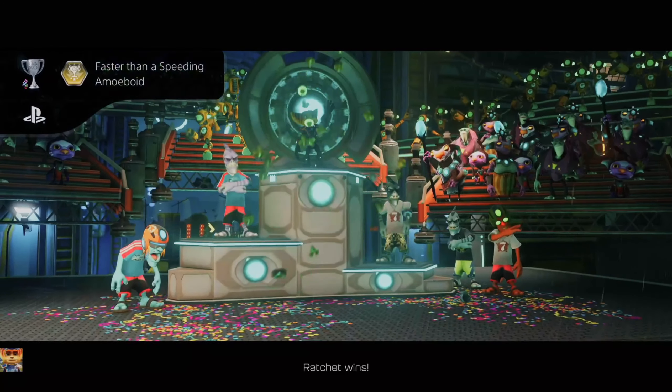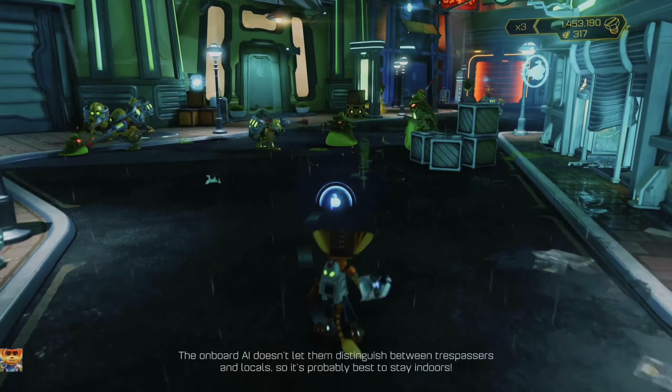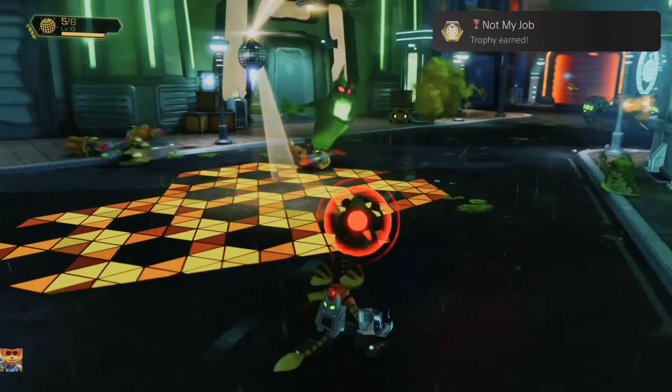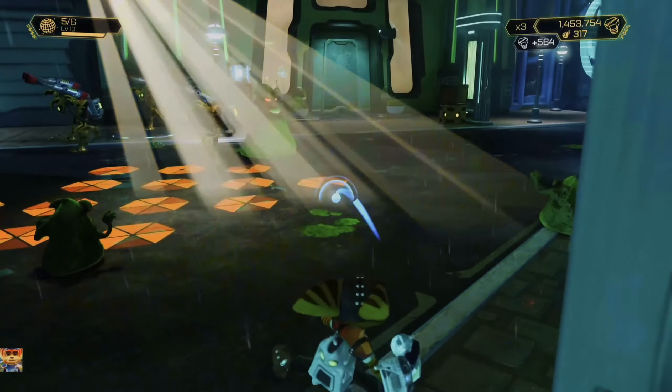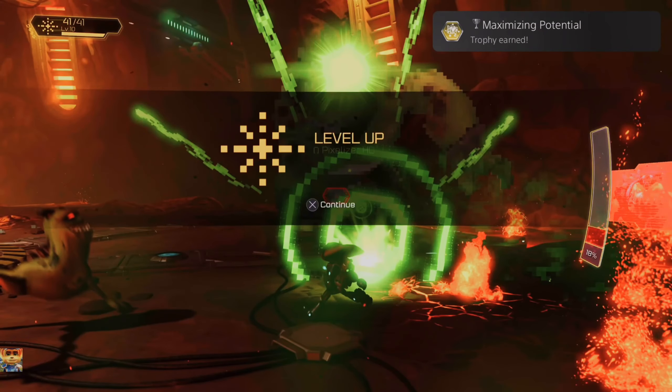Next up is Faster Than a Speeding Amoeboid — beat the Gold Rilgar Blackwater City race in less than one minute and 35 seconds. Took me a little bit to get this one. This one is missable — Not My Job. You must have the Extermobots kill at least 35 Amoeboids. This took forever and took my third playthrough to get, because I did not realize this was a missable trophy.